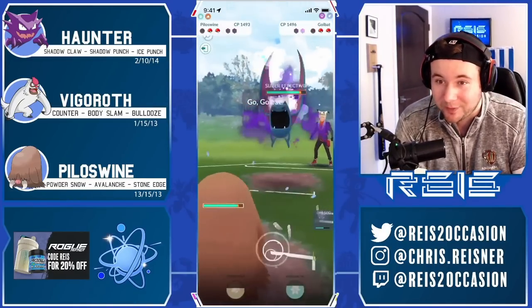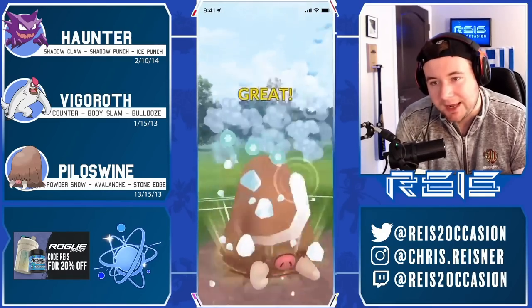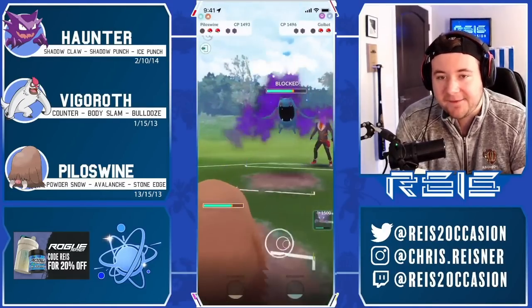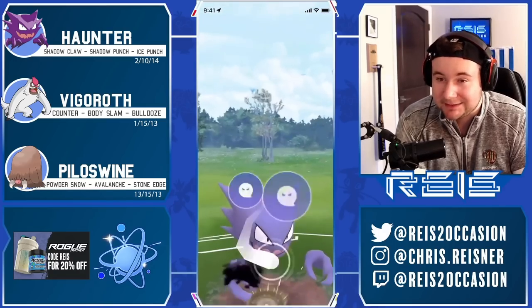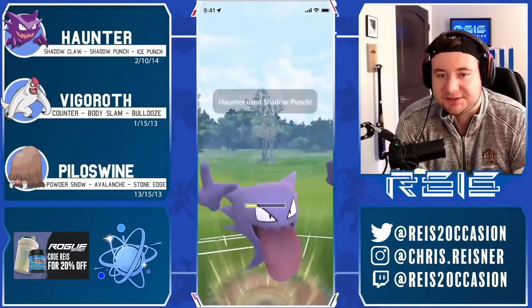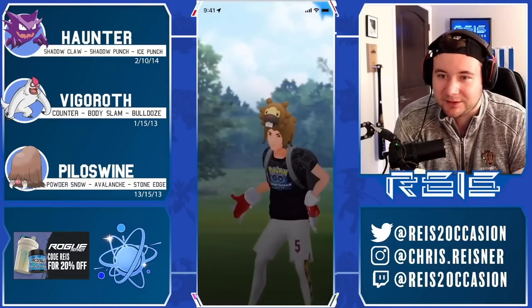It's a Goldbat in back, so this head start is really valuable for us. Getting off our Avalanche, we know Vigoroth is still lurking in the back as a catch opportunity. I eventually swap in my Haunter and they didn't realize we were relatively close to Shadow Punch — so we get this off, and this should be a GG. Vigoroth was extremely low.